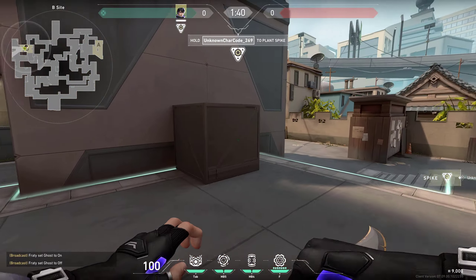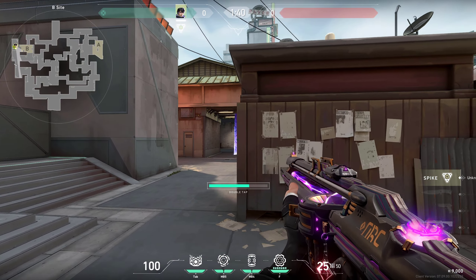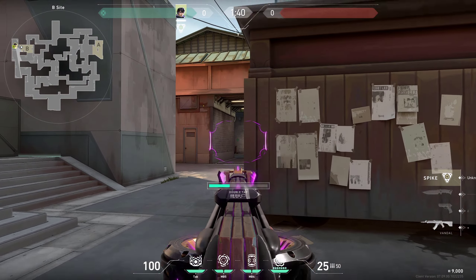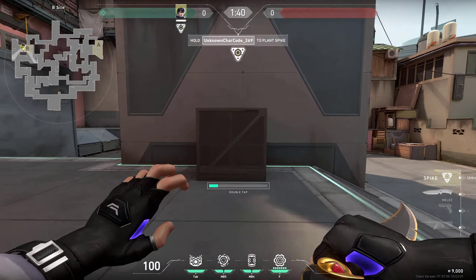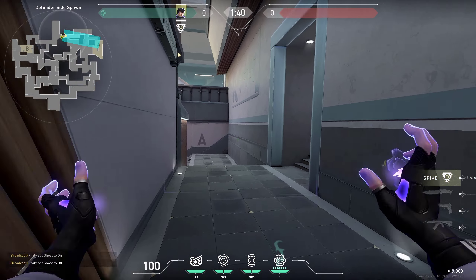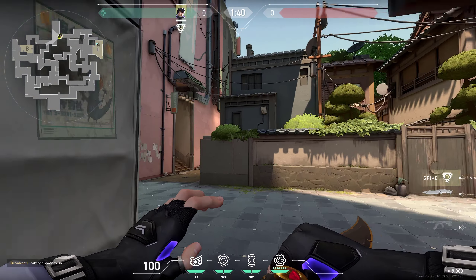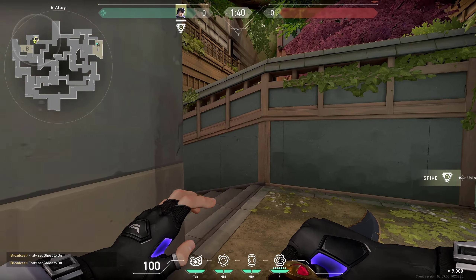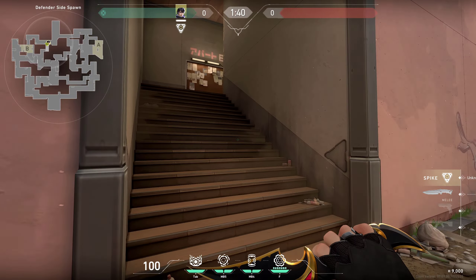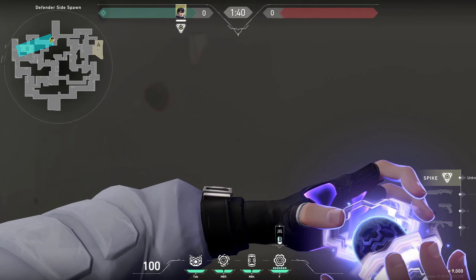You can also peek while activating your double tap. You can use this to change your angle since enemies don't expect it - you can relocate to a different position, once again giving yourself an advantage. You can use your ultimate to get enemies off site easily. In a 2v1 situation where you want to save the round, you can either pull the site or take the risk. You can use it from safe spots - even from spawn all the way to site.